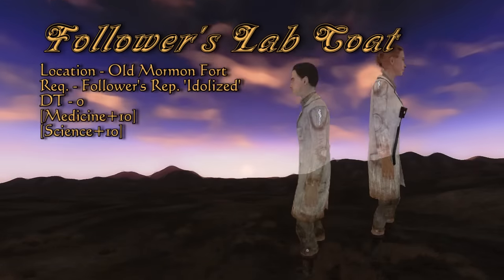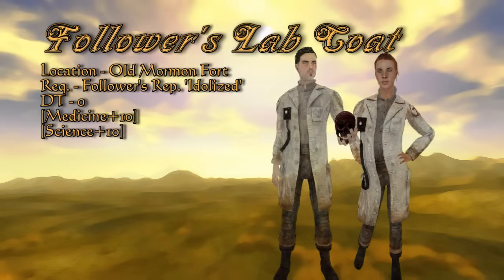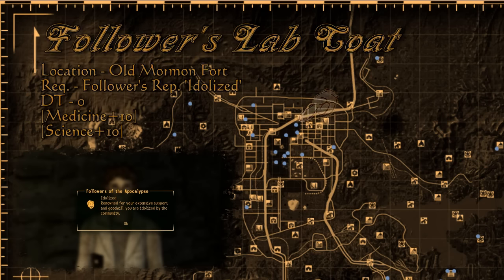Contributing several bits of unique gear is the Followers of the Apocalypse, from whom you can gain the Followers lab coat and subsequently get a plus 10 to your medicine and science skill while wearing it. You are given the lab coat by Julie Farkas at the Old Mormon Fort once you are idolized with the Followers.